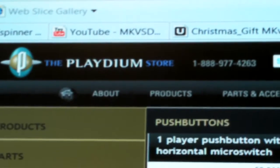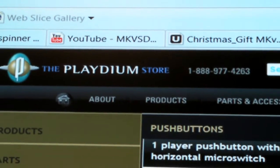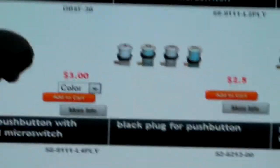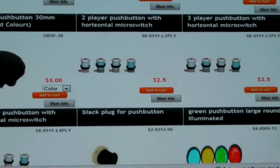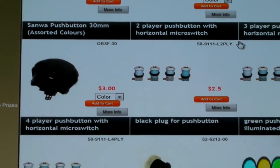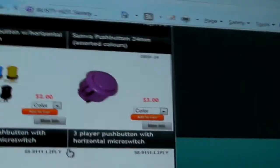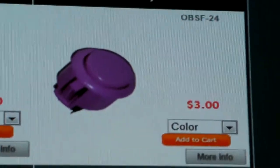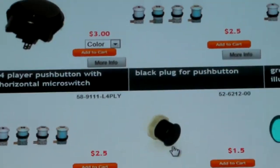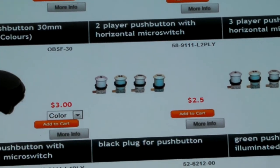If you want to build custom sticks, here's a cool site: PalladiumStore.com. They've got all types of parts and they deliver. They got the Sanwa buttons, hat buttons, all types of buttons — and cheap, like $2.50 each, $3 each, $2 each. I use the Sanwa ones — $3 each — but there are cheaper ones too.